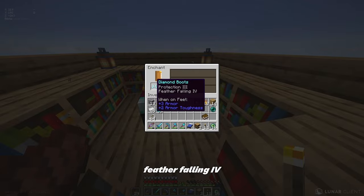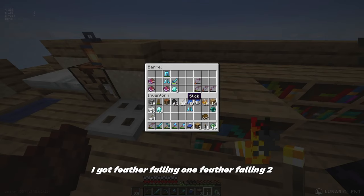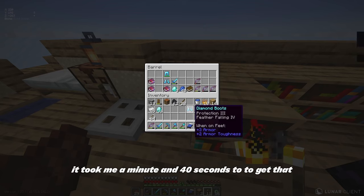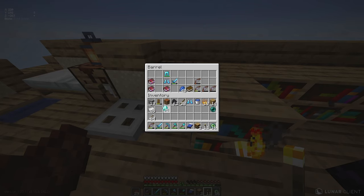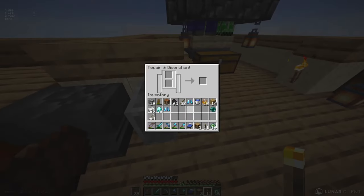Feather falling four! Protection — okay, well I got feather falling one and feather falling two. Wow, that's actually — oh my gosh, it took me a minute and forty seconds to get that. I think he's down his back with me actually, so protection — oops.